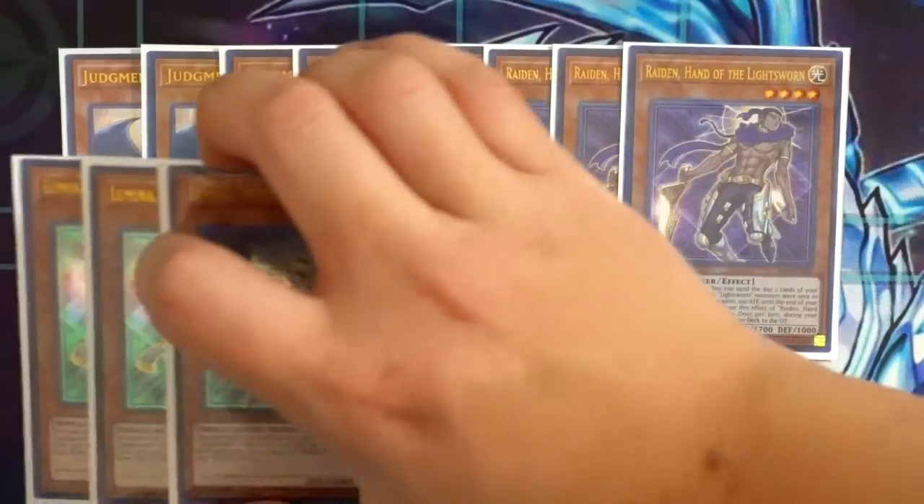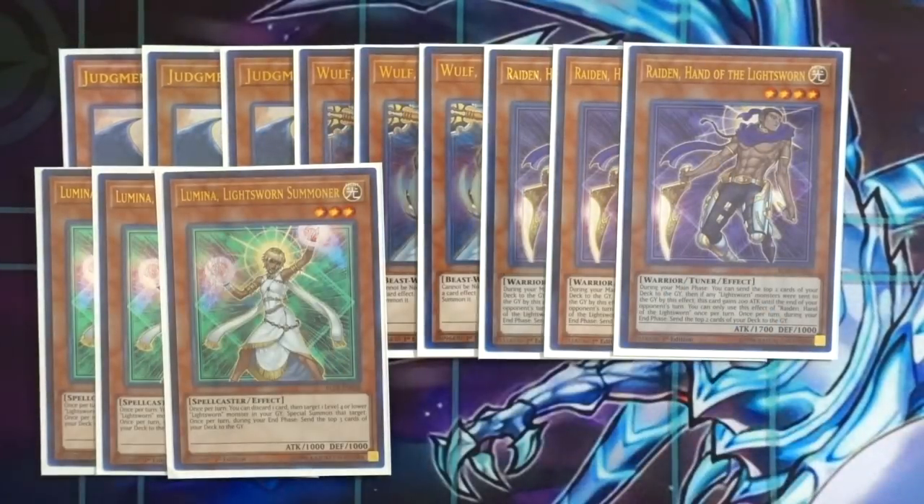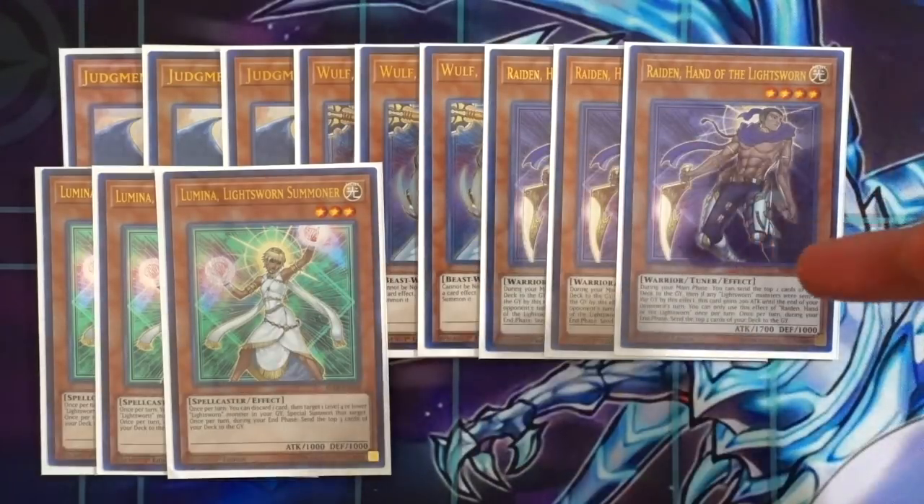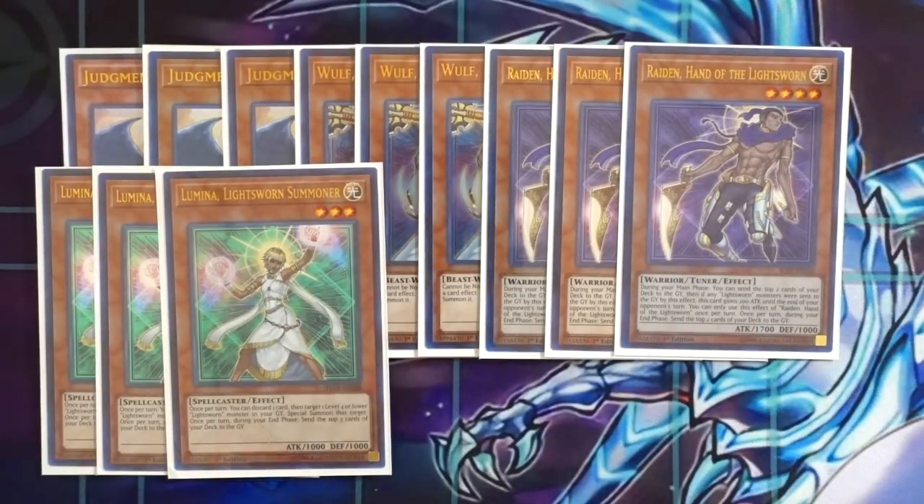Next, for your combo extender cards: Triple Lumina, which is really good in the deck to help you combo extend and get access to more Lightsworn monsters in the graveyard for Judgment Dragon's effect, ditching dead cards in your hand such as Felice and Wolf to the graveyard so you can special summon cards like Raiden. Lumina and Raiden also equal a level 7 Lightsworn Michael, which is really cool.